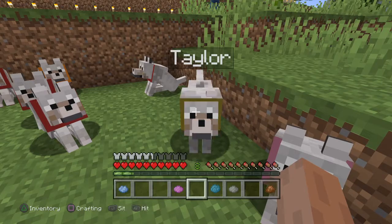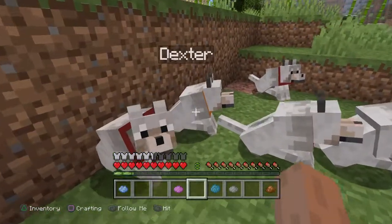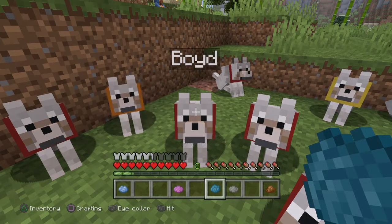Follow me. Sit. Follow me. Sit down Taylor. All right, everybody sit down. Spike, sit down Spike. All right, Boyd — Boyd's collar is going to be cyan.